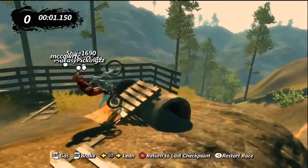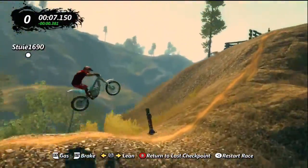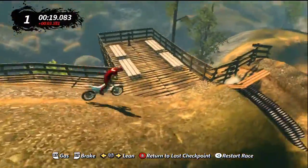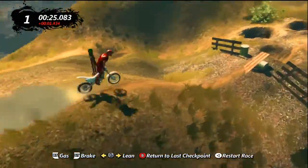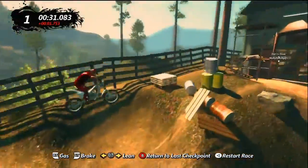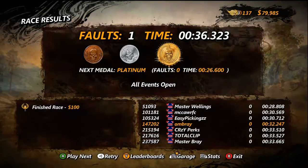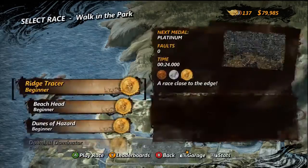Alright chaps, Ombre here for BGPP Clan TV with another Trials Evolution Achievement Guide. Today in this video we are going for the From the Ashes Achievement, which is to finish all tracks in the Walk in the Park event using the Phoenix 250cc bike. I've just sped up the footage to get through all 5 races.